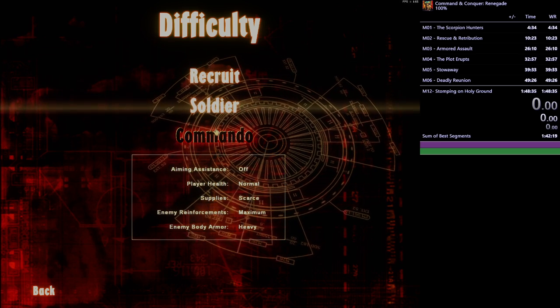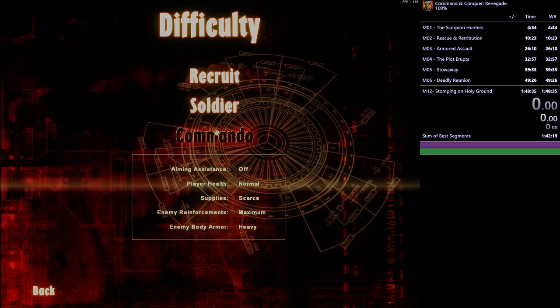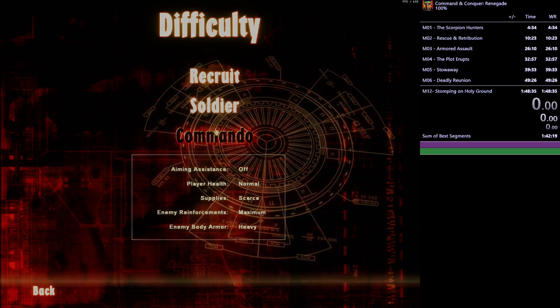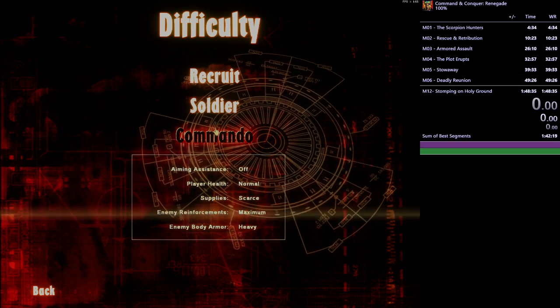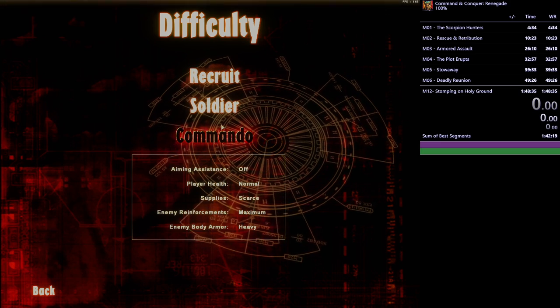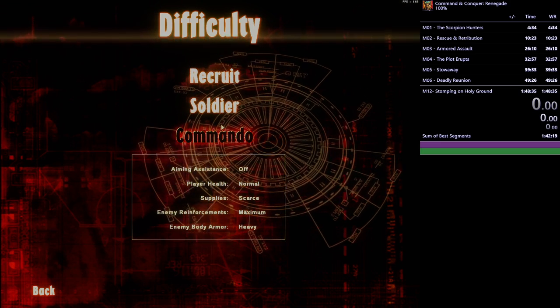So if you die at any point you have to start the mission from the very beginning to have a valid 100% run. That makes it a lot harder because if you want to do a safety save in a normal any% run you can, but in 100% you cannot — you will not get five stars at the end.